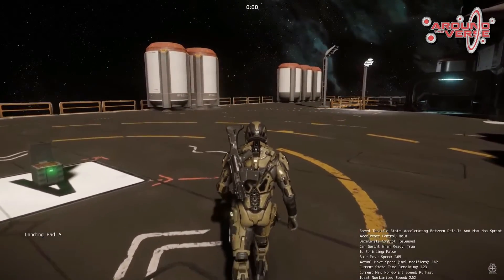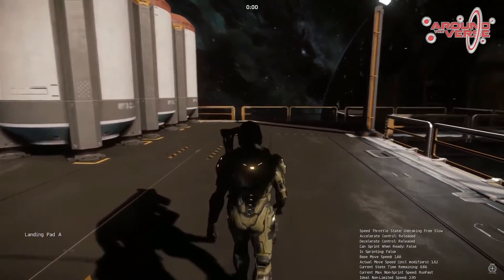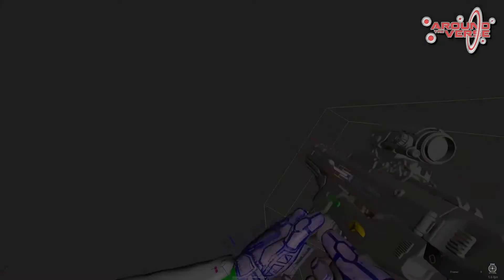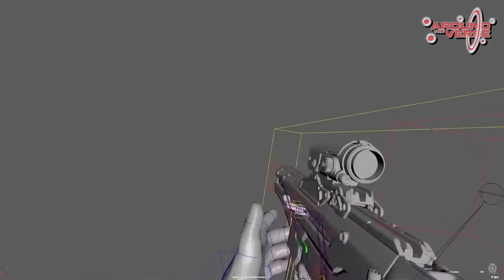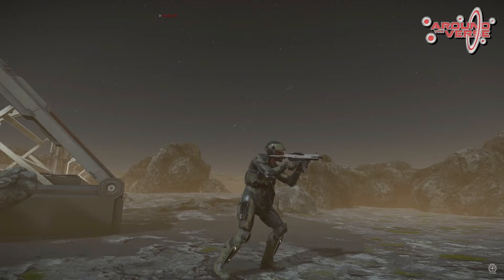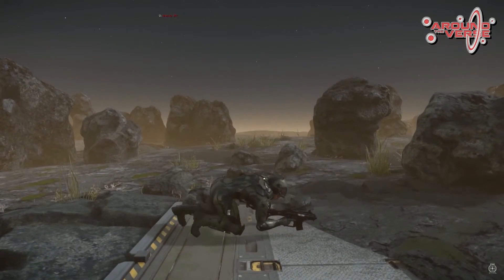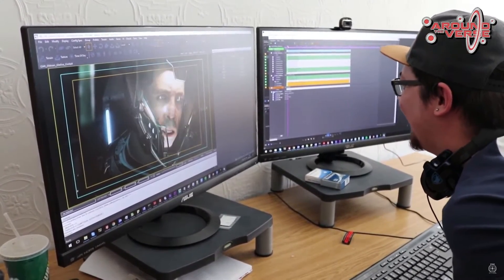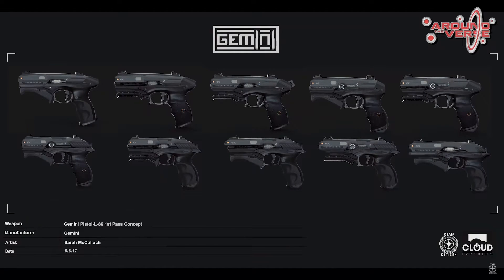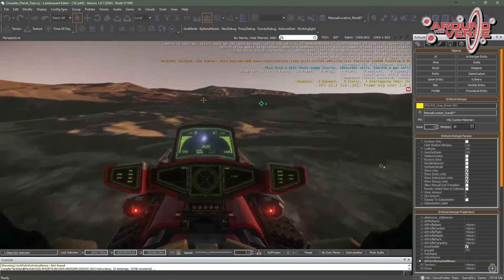They showed off animation improvements — walking to running transitions are now much smoother instead of looking jittery. AI animation walking in tight spaces was also shown. The reload animation for a gun was demonstrated, as well as female and male stances with the same weapons. Guns get progressively bigger all the way up to the railgun — a ship-busting weapon. Prone, crouch, and standing animations and transitions were shown, as well as what appears to be a Squadron 42 cutscene featuring Mark Hamill. The Dragonfly was also shown flying around with a final build coming into 3.0.